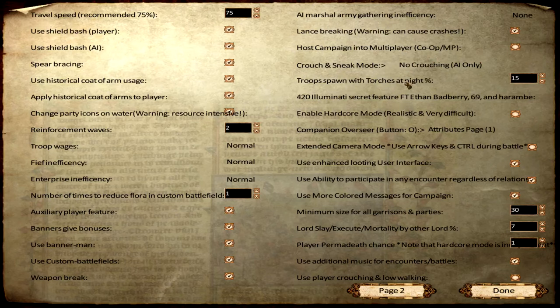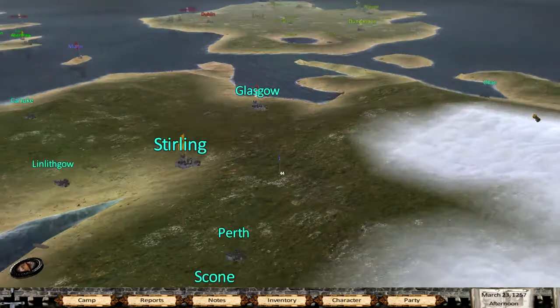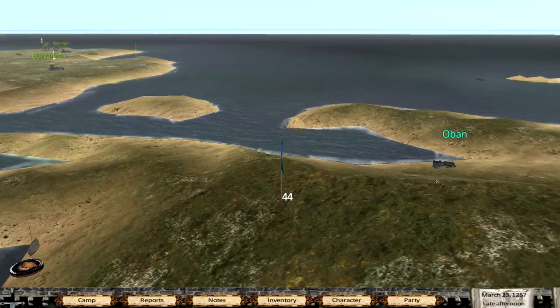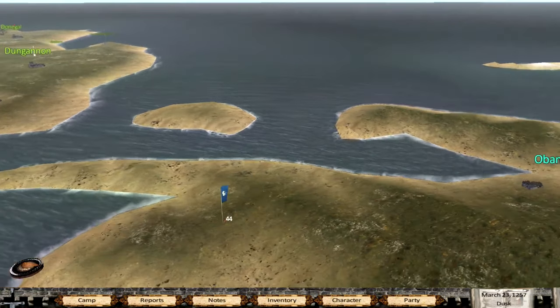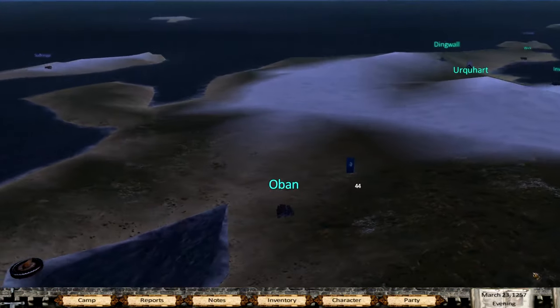Troops spawn with torches at night - this is absolutely brilliant. It does what it says - at night some of your men will carry torches. Companion overseers button O on attribute page one - we can change that to something else. Here's the user enchantment - I'll show you this once because it can be rather confusing. Look how smooth this game is running - that's brilliant. I'm really thankful to the creators of this mod.